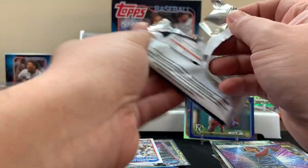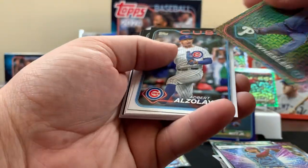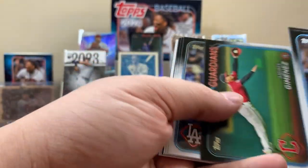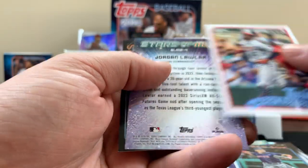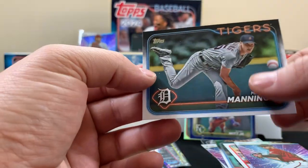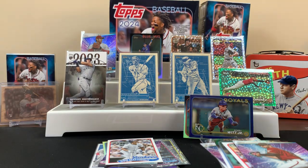All right, last pack man. We'll see how we can end this off — I want Soto to hit his first home run with the Yankees. Zach Wheeler. That was the last one. Hamilton rookie. There's 12 cards — Waller, Manning. Still a good video, we got some cool stuff, definitely got tons of stuff to sleeve. Thanks for making it this far in the video, we appreciate it — we'll catch you on the next one.